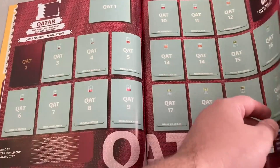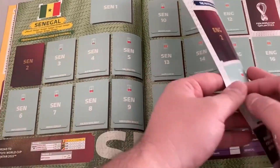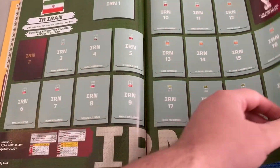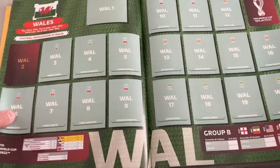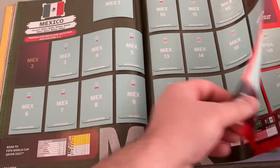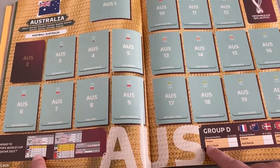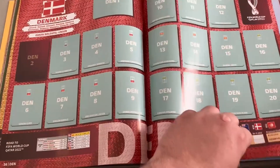Every team has 20 stickers. We're onto Group B now - England, Iran, Wales - every team here has 20 different stickers to collect and they look absolutely fantastic. And this is the road to the World Cup where you can fill in the scores if you so desire.